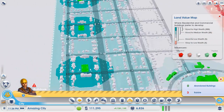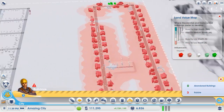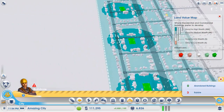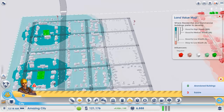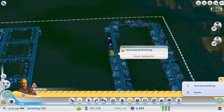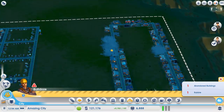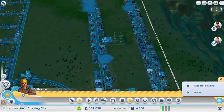We're only making 9,000 per hour — it's a disaster. Where are the abandoned buildings? There's apparently three abandoned buildings. There they are — bloop, bloop, bloop, bloop. There we go, there's one there as well.